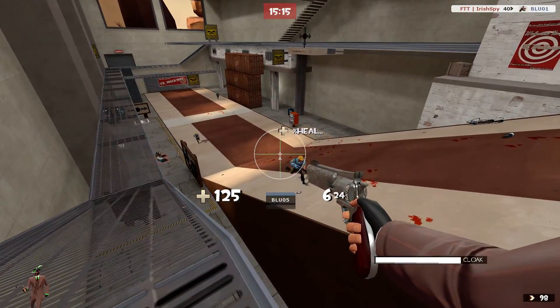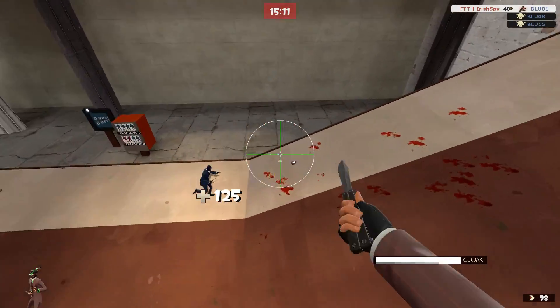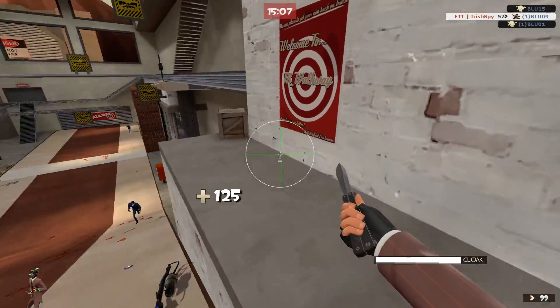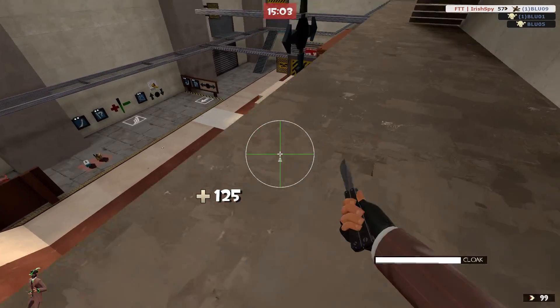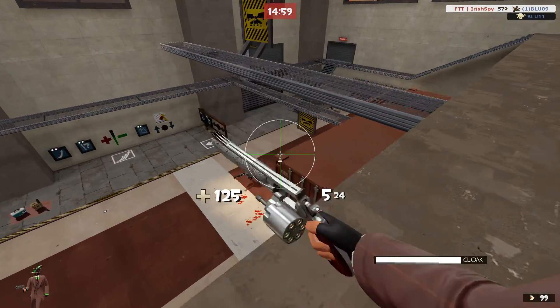I am aware that the little dashes in the middle do not perfectly line up with the green lines. This is a problem with VTF Edit and I don't know how to fix it, so I apologize for that. This is a pretty high resolution crosshair, so it doesn't get really distorted when it's scaled up large.